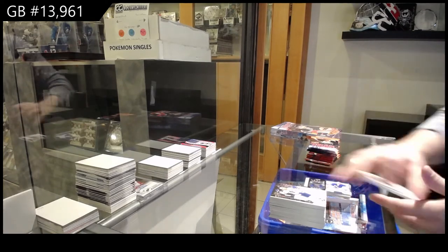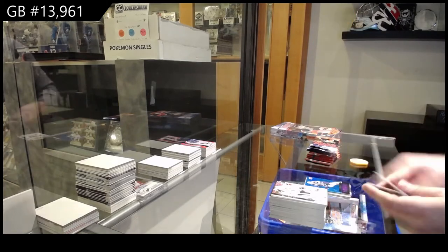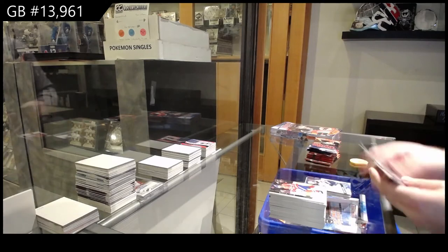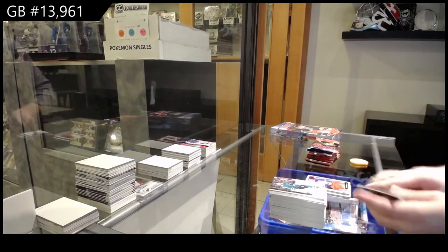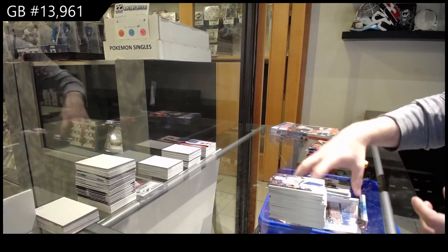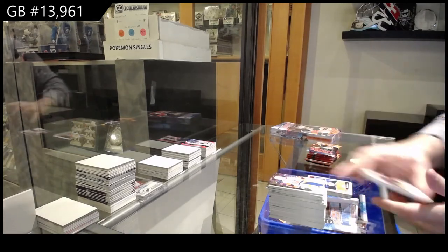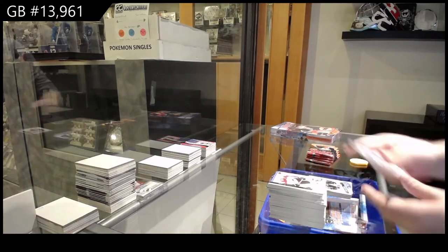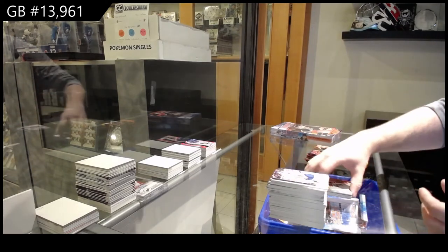Rookie retrospective of Shesterkin for the Rangers. Dazzlers of Kyle Connor for the Jets. Harkins Young Guns for the Jets. Portraits of Carlson for the Caps. Predominant of Eichel for the Buffalo Sabres. Portraits of McDavid for the Oilers. Thai Della Andrea Young Guns for the Dallas Stars. Debut of Gusev for the New Jersey Devils.